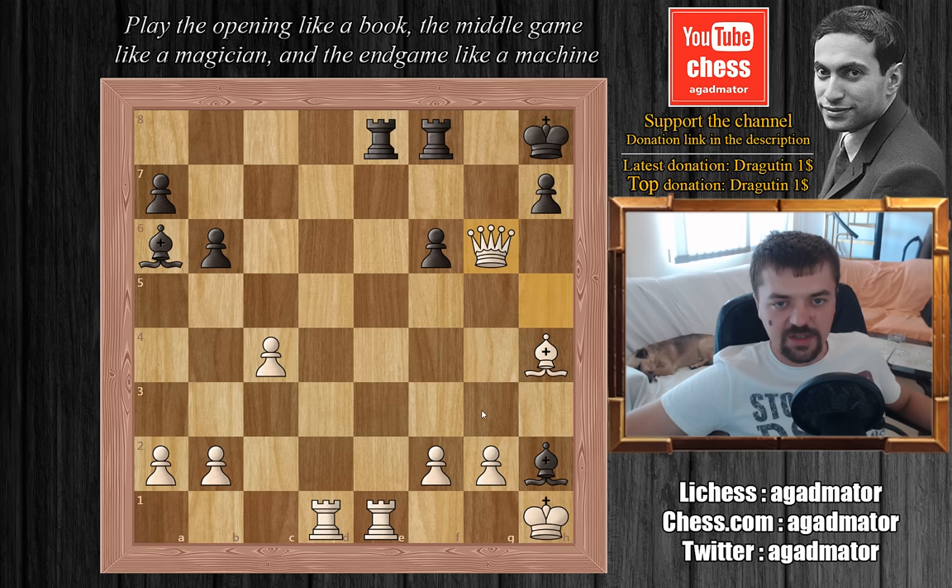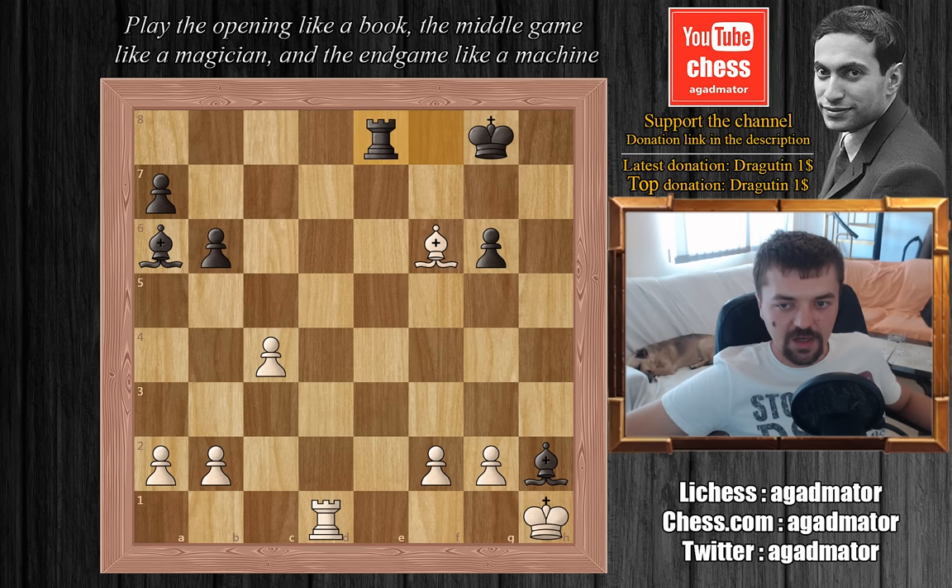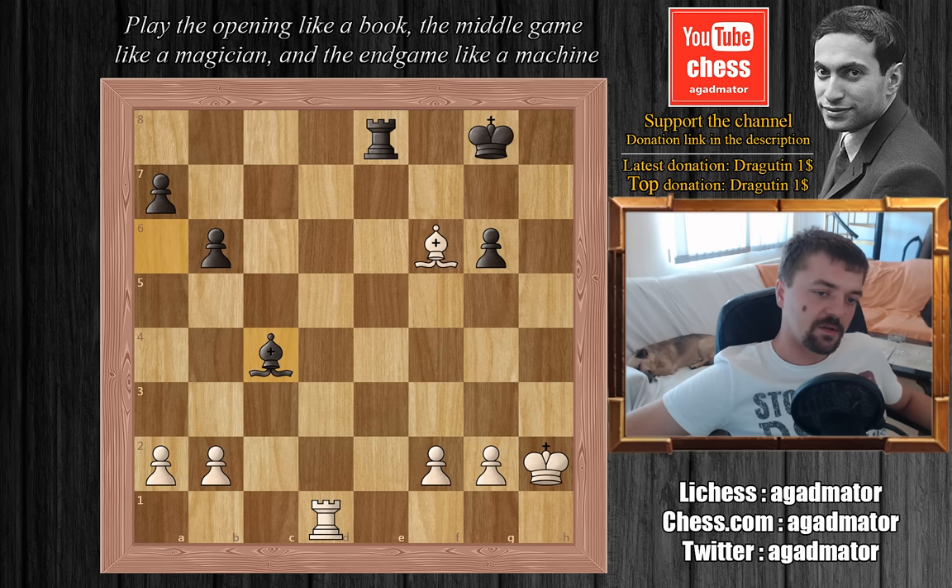Bishop captures on f6 with check — the bishop cannot be captured as Tal would capture the rook on e8. We have king to g8, Tal captures with rook on e8, rook captures on e8, and king captures on h2, and of course bishop to c4. If you look at this position — this is common in a lot of Tal's games — after the storm calmed and after you count the pieces, we have a rook ending with opposite colored bishops, and Tal is a pawn up. You'd probably consider this to be a draw.